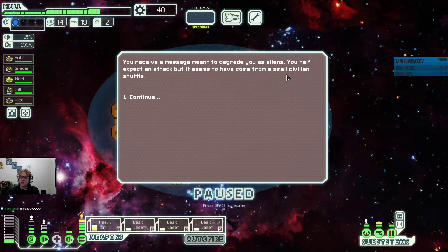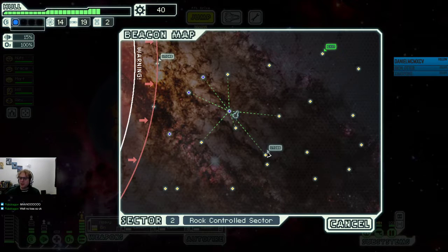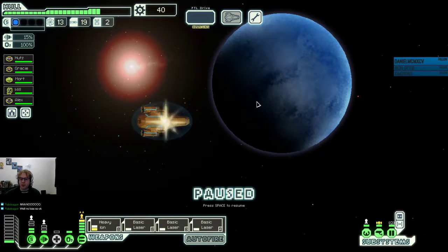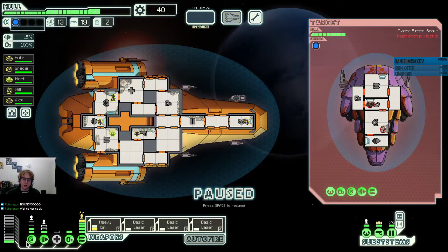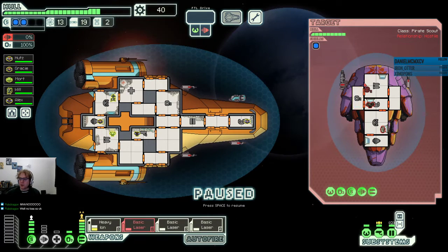You see a message meant to degrade you as aliens — you expected attack, but it seems to have come from a small civilian shuttle. There's our store. If we jet around a little bit here, we can go to the store later. We do have a basic laser to sell. Rock ship — so we're back on that same plan as before. Hopefully they don't have a double functioning O2 system. They're on double lasers, so starving them out seems likely to be possible.